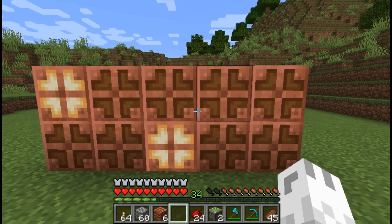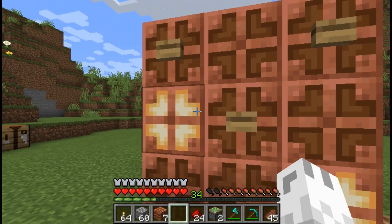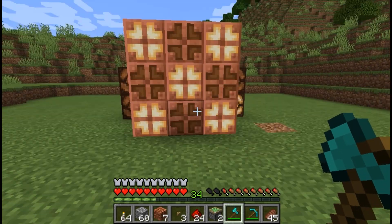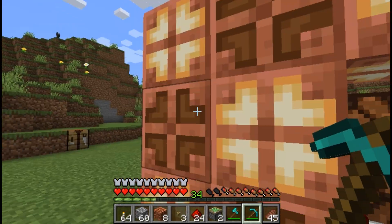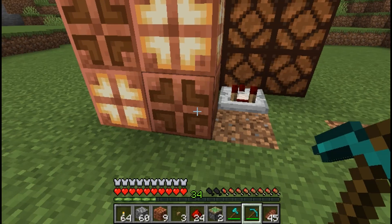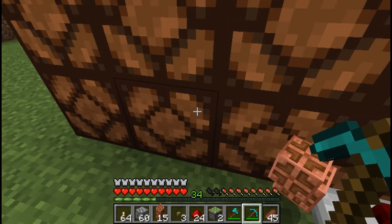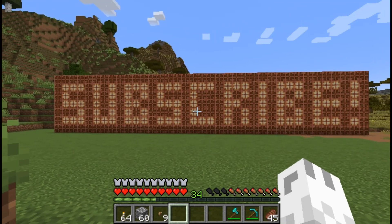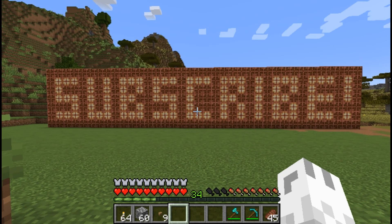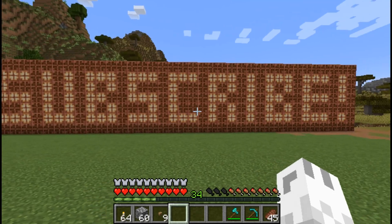This allows you to make some neat screens. So for example, if you wanted to make an X, you could do that very easily. Now, the default setting of the copper bulb is off. So if you break a copper bulb that is lit, it becomes unlit or off. You can do some great stuff with copper bulbs as screens or signs and light it all up. We're going to take a look at this in the dark, and it looks amazing. So let's look between the lines here.